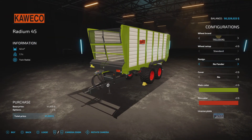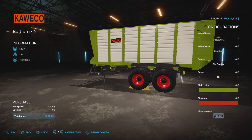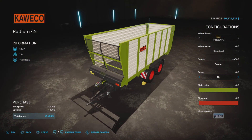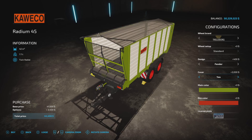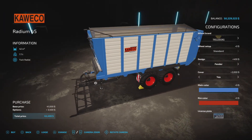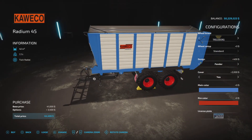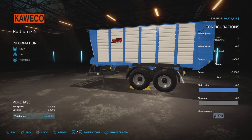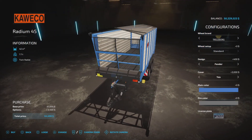You can't change those. For design: no fender, front fender, rear fender, or both fenders. We have the option for a cover or no cover. For main color, you can choose any one of these colors, but the white insert stays white. Rim color can be changed to red or gray. No charge for the color change, so that's nice.